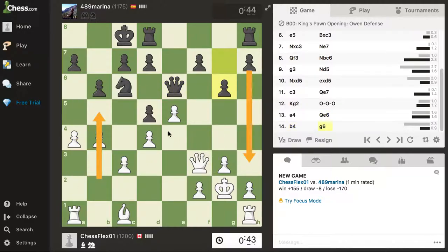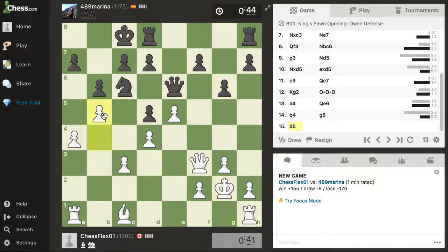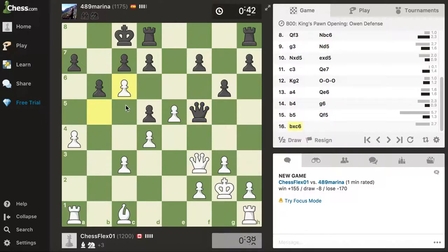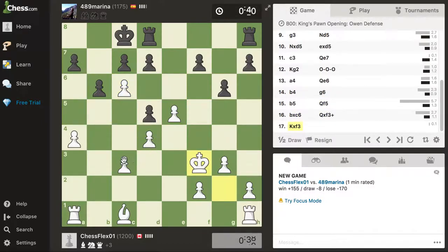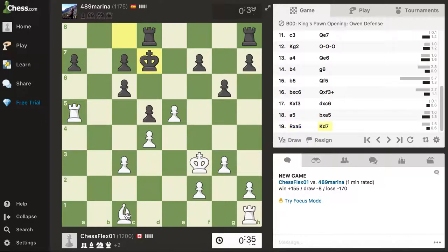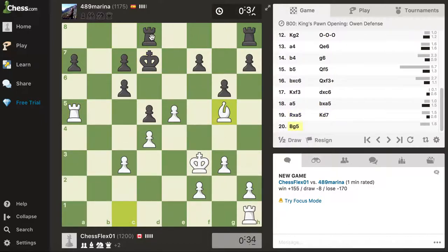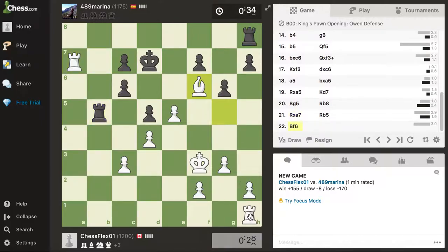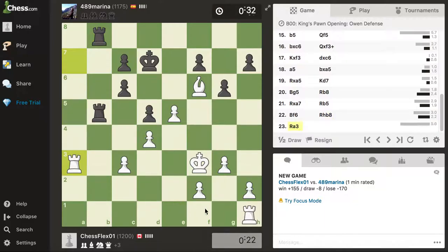I'm trying to race these pawns over there, he's trying to race these pawns over here - expose each other's king. He wants a trade of queens, okay let's do it. He gave me a free knight, I'll take that, I'll take this guy, I'll take this, and move this, attacking. Now everything's just falling apart. Move this to the center.